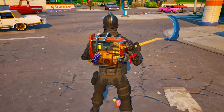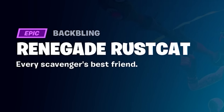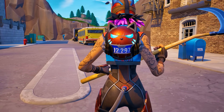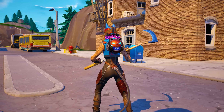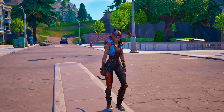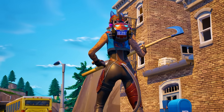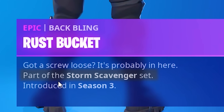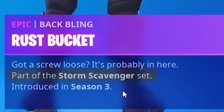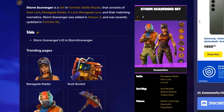But we were totally wrong. Inside of the brand new OG pass, there's actually a back bling known as the Renegade Rust Cat, and on it you're able to once again see that exact same license plate with the exact same numbers. This back bling belongs to the new Renegade Link skin, which is obviously a combination of Link and Renegade Raider. The original Rust Bucket is actually part of the Storm Scavenger set, which just so happens to be the exact same set that the original Renegade Raider is a part of.